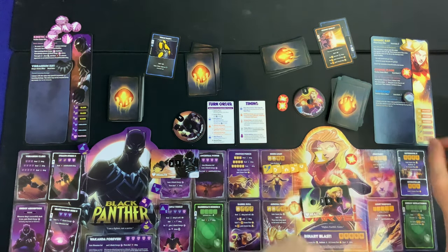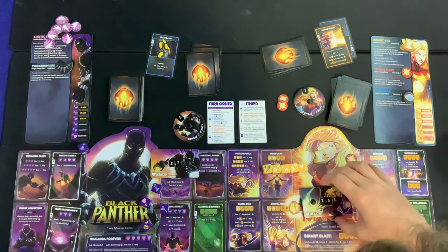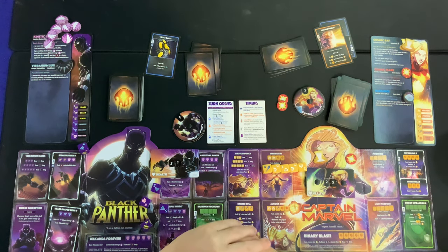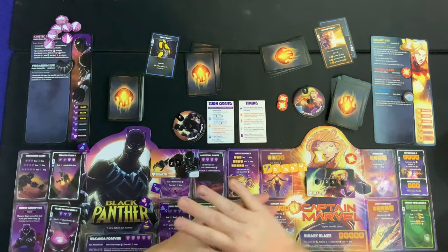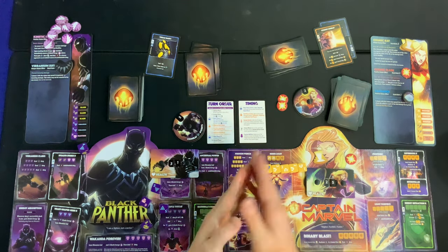Black Panther still gets to roll four dice for his ongoing attack effect and does one damage back to himself — now at 25. Captain Marvel is in serious trouble at 26 health. With Black Panther likely to build Kinetic Energy again quickly, she really needs a massive swing this turn to have any chance of winning.